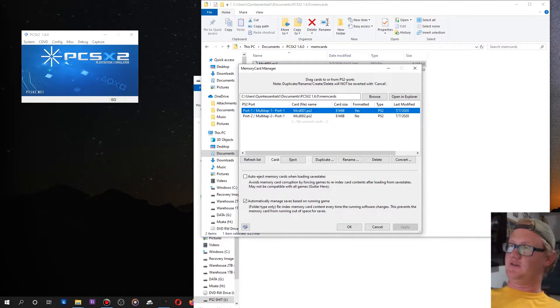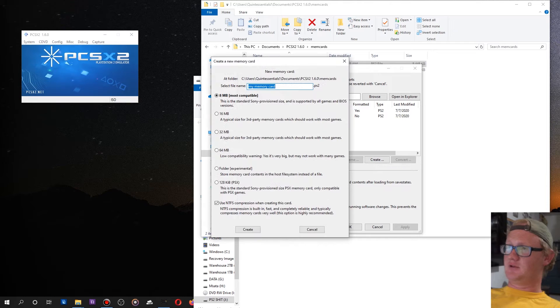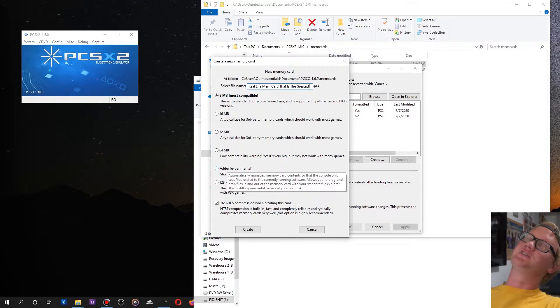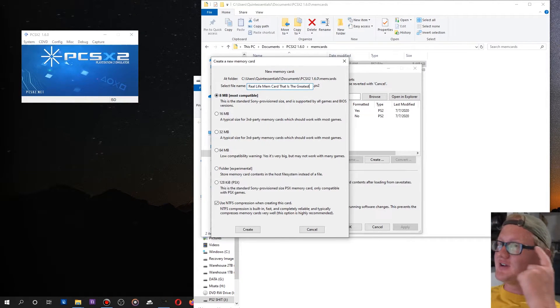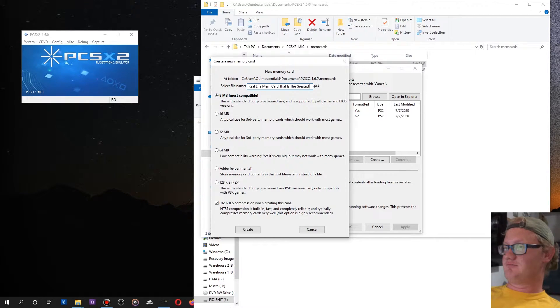When you have one selected you don't have the create option, but if you click in a negative space somewhere you get the create option. Create it and name it whatever you want. You can even choose what type it will be — for example an actual PS1 memory card. Really though, the 8 megabyte PS2 option is what you want, since 8 megs is actually a lot for PS2 saves.